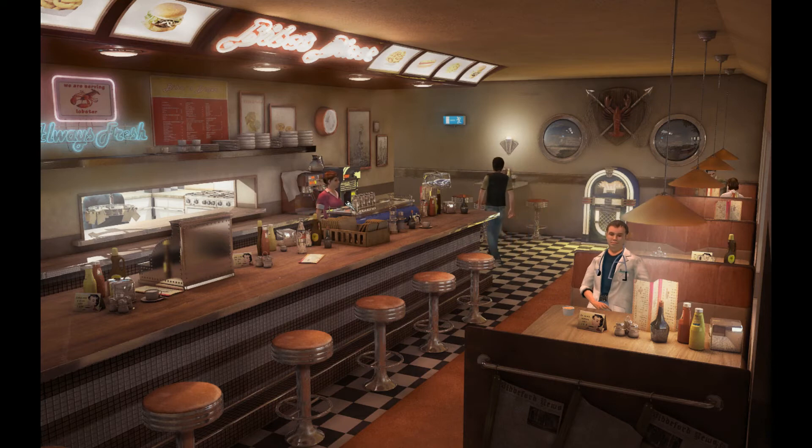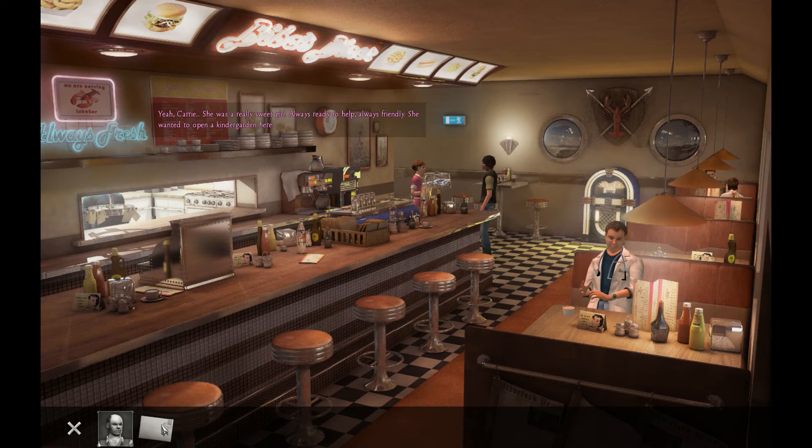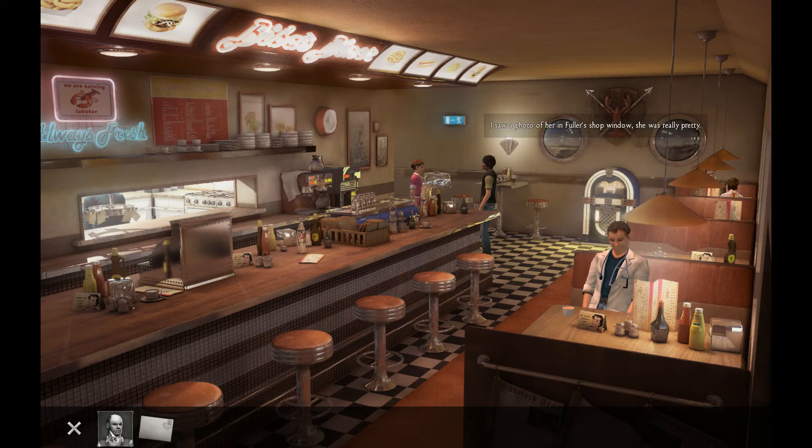Let's see if I can talk to her again. Can you tell me anything about Carrie? She's supposed to have killed herself. Mrs. Beba says: 'Carrie was a really sweet girl — always ready to help, always friendly. She wanted to open a kindergarten here; there's not much childcare around here and parents have to take their kids for miles. She was such a lovely girl — she still had her whole life in front of her. I saw a photo of her in Fuller's shop window; she was really pretty. If I'd only known. Poor thing.' How do you mean? 'It's not important. Too late anyway.'